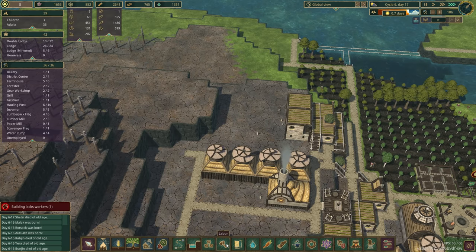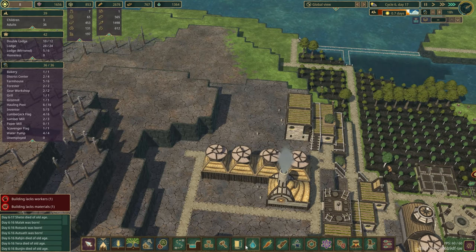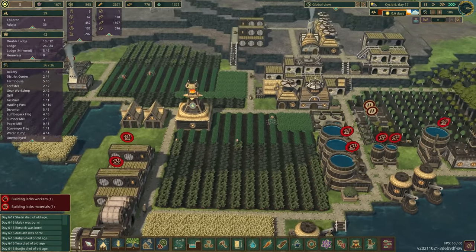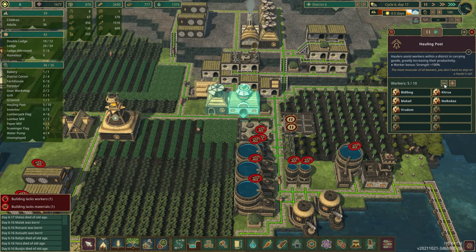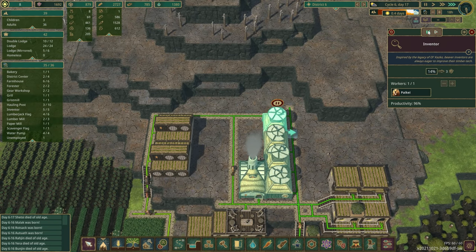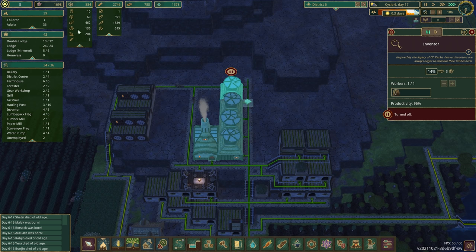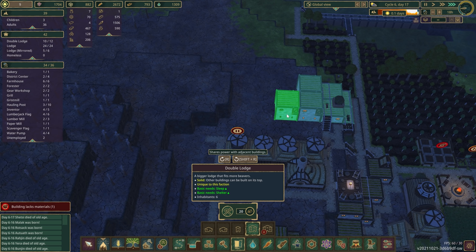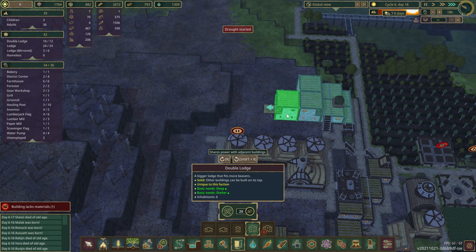I think we can do it — housing. Oh, we got lack of workers. Let's fix that first. We'll take some haulers back out. Where is everyone working? Let's pause one of the researchers, and that should be good. Yeah, we need more beavers. We got three children that need to grow up as well. So if I put more housing here — double decker. We'll need access, a little way for them, but I think that would work.